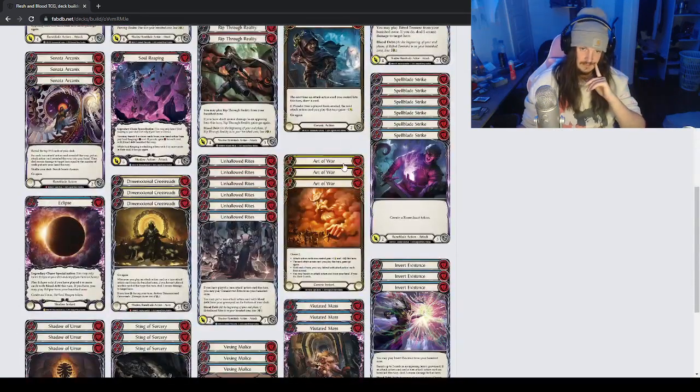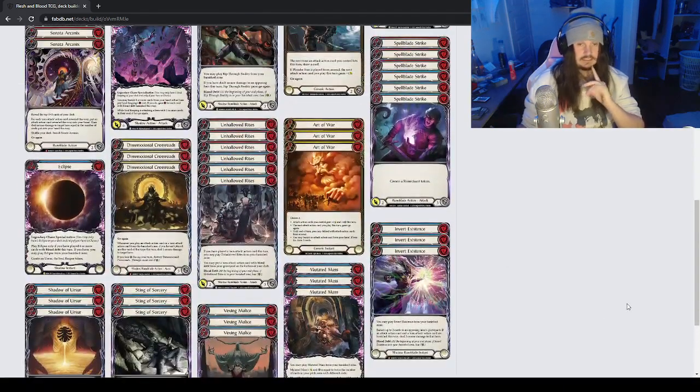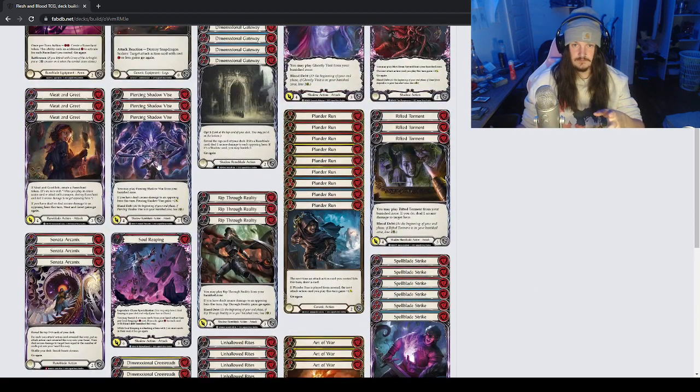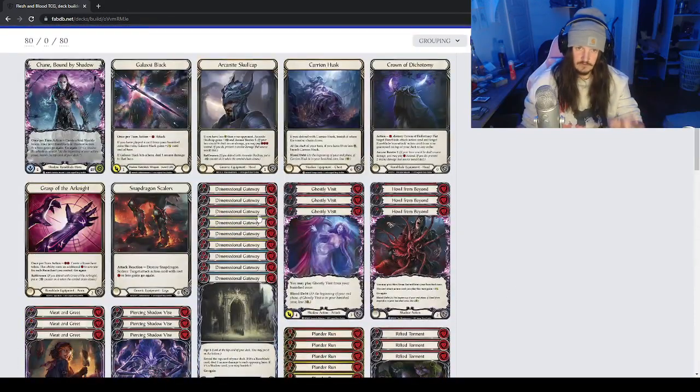People don't know it but you can still play Eclipse — there are big combos where you go Shadow versus your Invert Existence and Mutated Masses. It is an extreme late-game thing, but the option is still there. Invert Existence is amazing — it's basically Reckless Swing now — and it can turn on your Peace and Shadow Vice, your Rip Through Reality, and all that. If you want a different type of list, I'd recommend the Arcane Chain list.